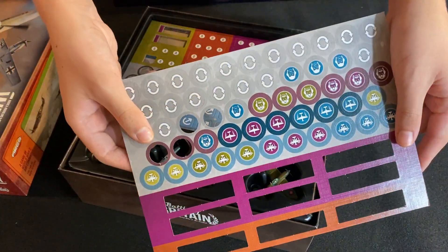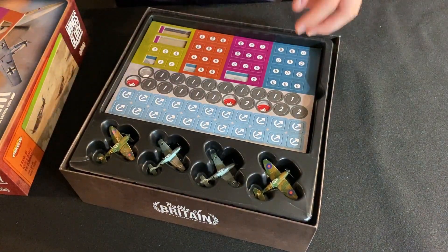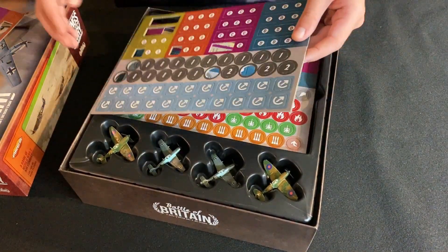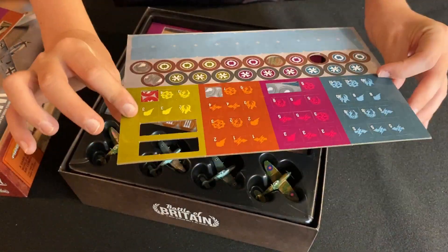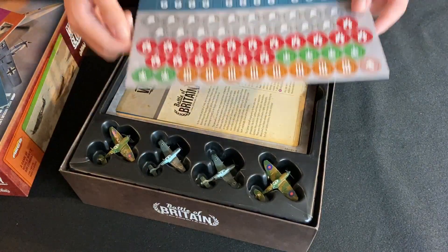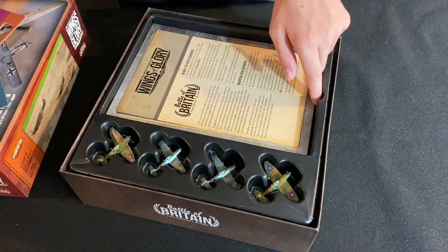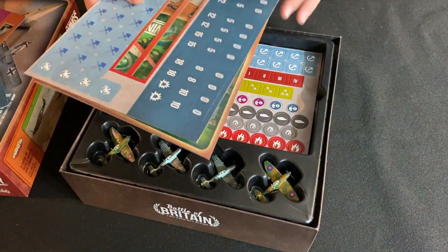Next up are the various token sheets. These tokens are high quality, thick cardboard, and are used to mark certain effects during the game, such as hits on aircraft, ground support weapons, and more. Not all of the tokens will be used during play — specific scenarios will call for different tokens to be used.